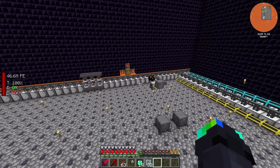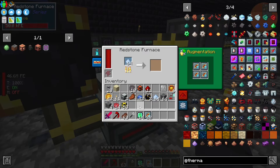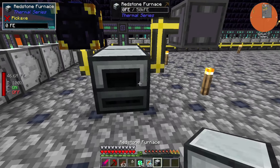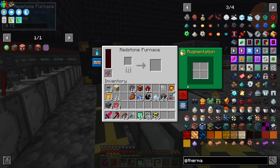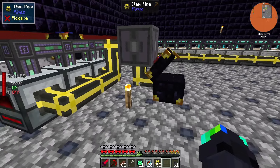Now let's upgrade this boy — there we go, he's cooking. I think I should put down some more of these redstone furnaces because I have a feeling this isn't gonna be able to keep up. More, more, the merrier. Now we're making a bunch of printed silicon.